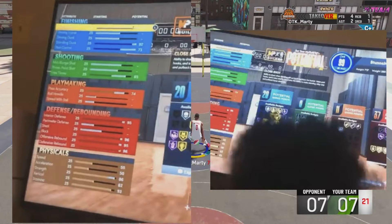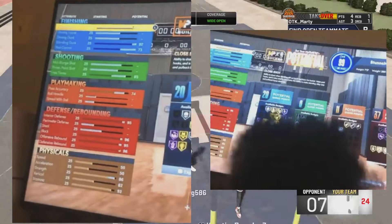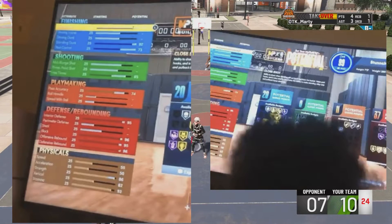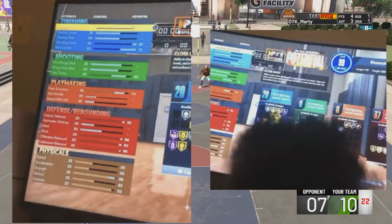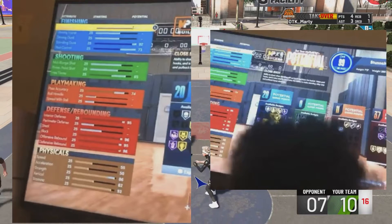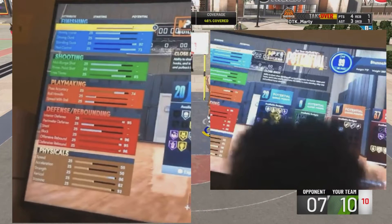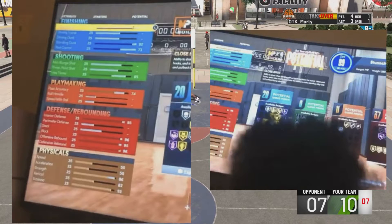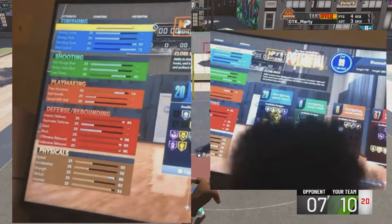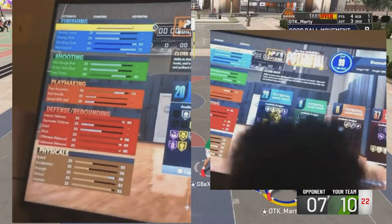Look at the top — it says overall. Now on 2K21 next gen, when you were putting up your attribute cap, that went to 95. It would say max 95, and you'd stop putting attribute points in when your player got to 95. But now it says 99 max — oh, that's different though.